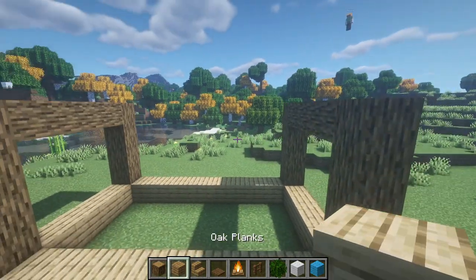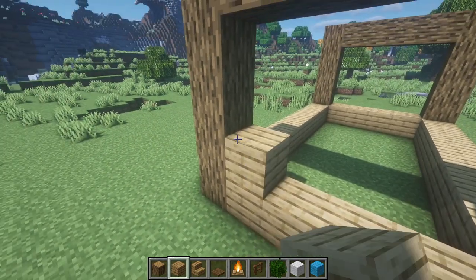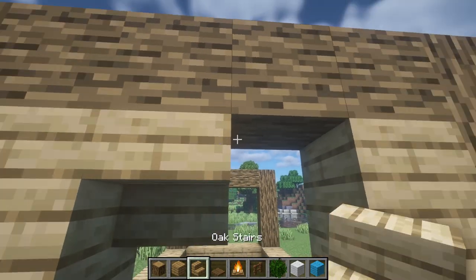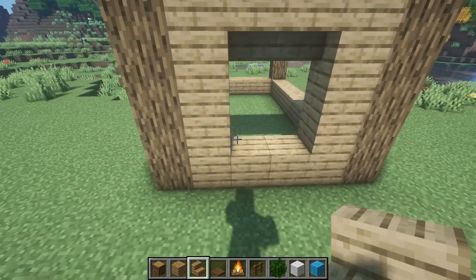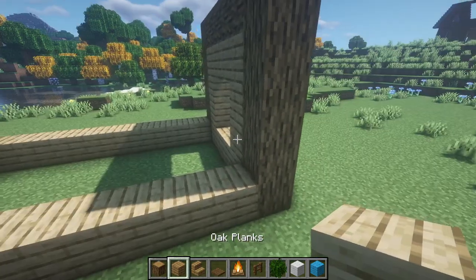After that we're going to do the front of the house first. What we're going to do here is just build up each side in oak logs all the way to the top, and then we just put two upside down stairs here. This is going to be the entrance to our house right here — these are where the doors are going to go, so we're just going to leave that opening for now.